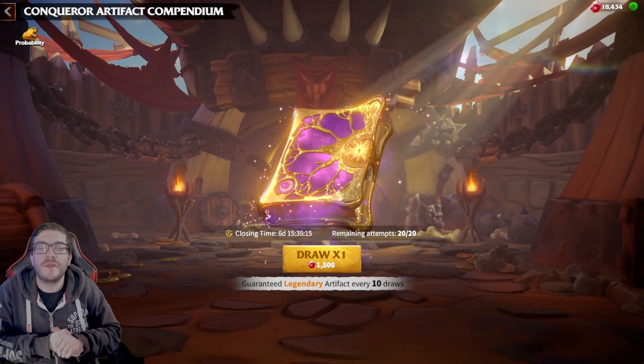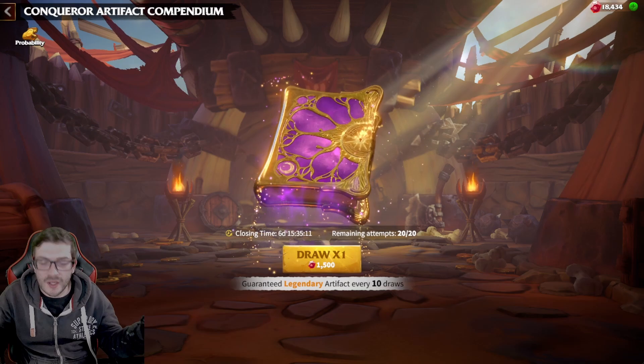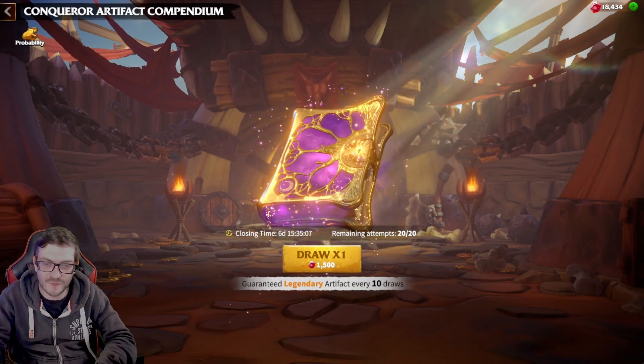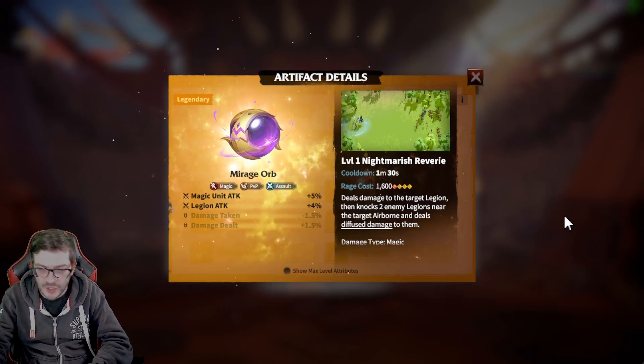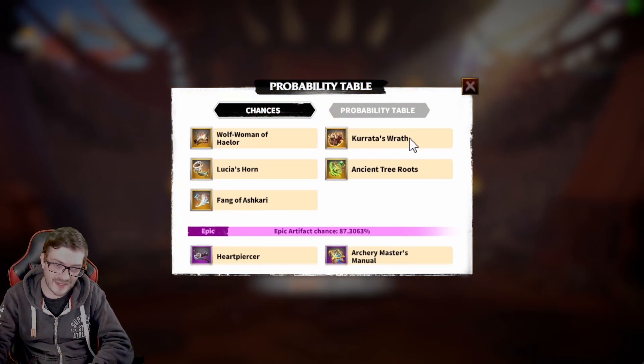It's end of season, as you guys know from some of the content that's been coming out lately — it's the conqueror artifact companion. In the probability table we've got the gilded crossbow, spirit bone talk (which I'd like, not gonna lie), and mirage orb, which would be new and kind of cool for our marches.